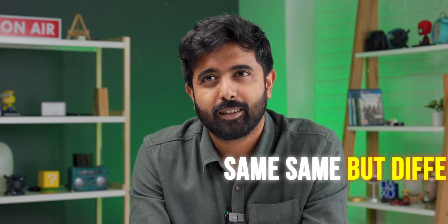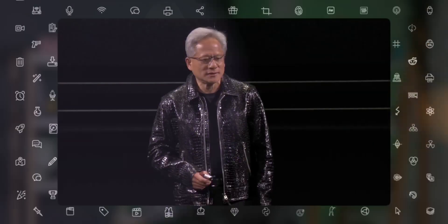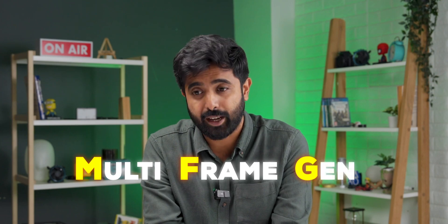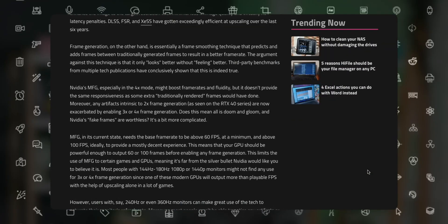The thing with the 50 series is it comes with MFG — Multi Frame Gen — and specifically it comes with 3x and 4x modes of frame gen. This video is all about the fake frames, as we've discussed before.